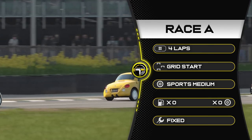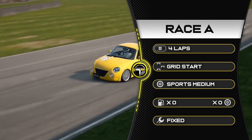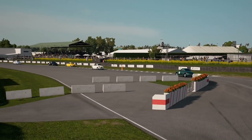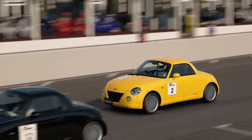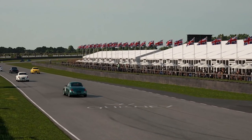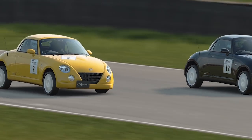We're racing four laps here at Goodwood. It's a grid start and we are on the sports medium tyres. This Kopen has tons of grip for the sports medium tyres, although it's a bit of a boat, so the weight really does roll around in the car, which does mean the racing can get a little bit messy. Let's jump to the race then and have a look at exactly what happened, as well as a lap guide.